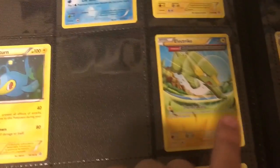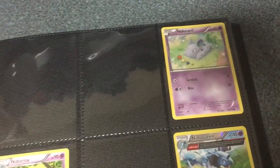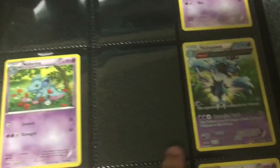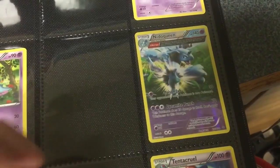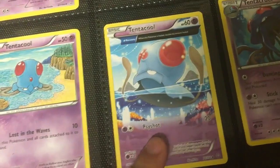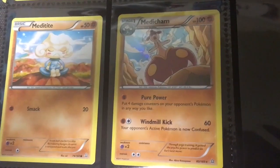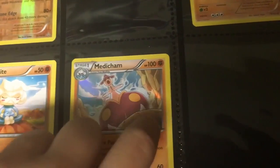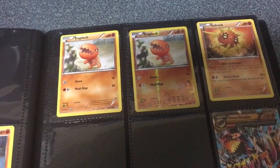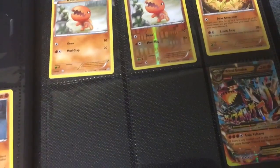I have a Chinchou, Lanturn, Tynamo, and more Electric types. I have Nidoran, Nidorina, Nidoqueen which is the Ancient Origins Ancient Rare. I have Tentacool, the Ancient Tentacool, and another Tentacool. I have my Shiny Regirock and my Nosepass. My Meditite and Medicham — one of my favorites, they're technically half Psychic, half Fighting. It's a Holographic Medicham which I love. Then I have my Trapinch — I have a Shiny Trapinch in this spot but it's supposed to be underneath, so I'll fix that later. Solrock.